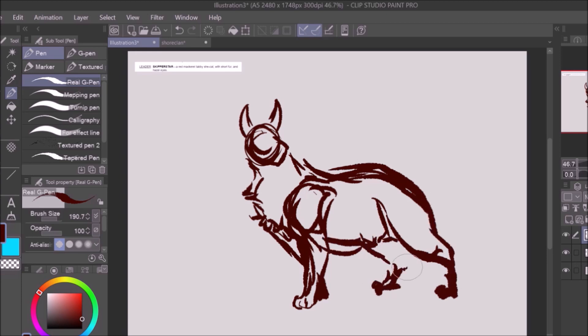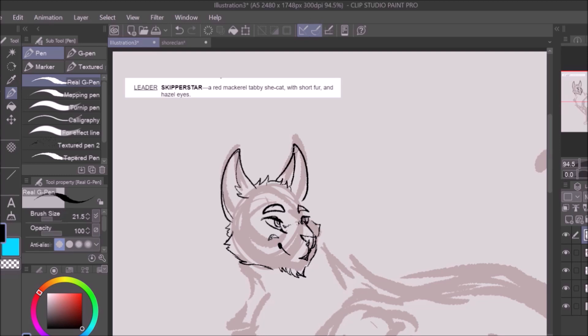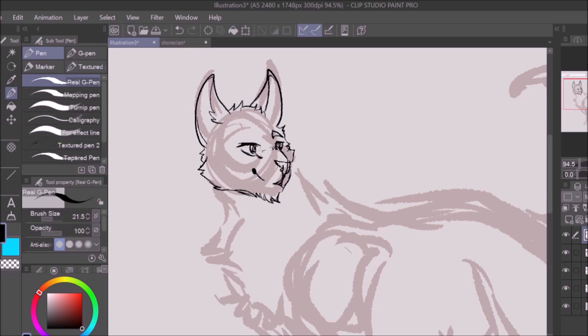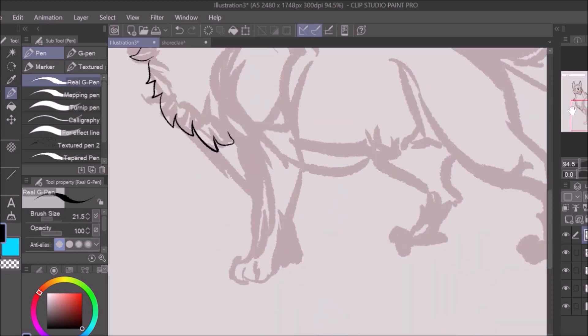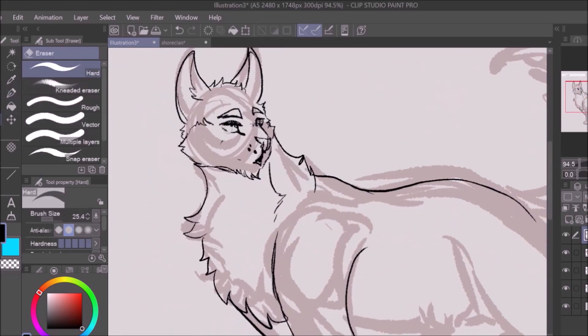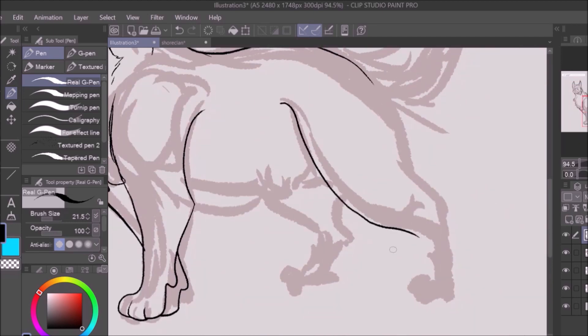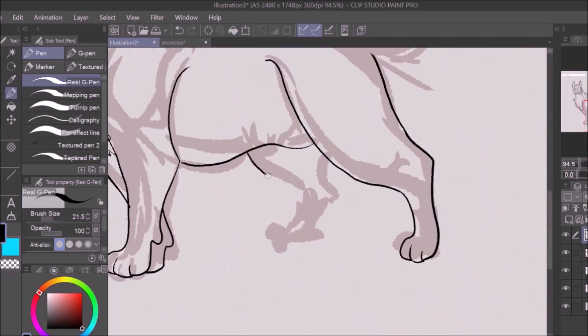First we have the clan leader, Skipper Star. I wanted to make her look confident, strong, but still approachable and fun. She's a red mackerel tabby with short fur and hazel eyes. Or an eye, because I struggled so much with trying to draw her other eye that I just gave up halfway and decided that she was just born without one.